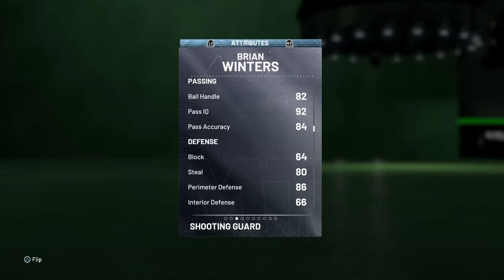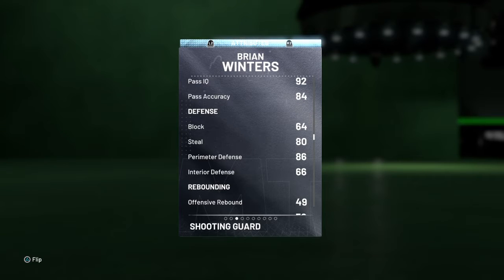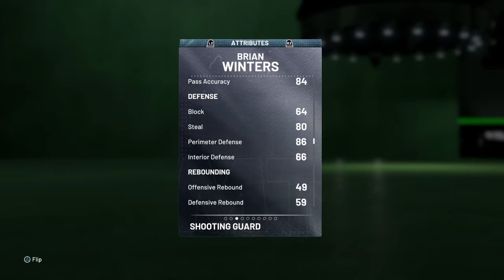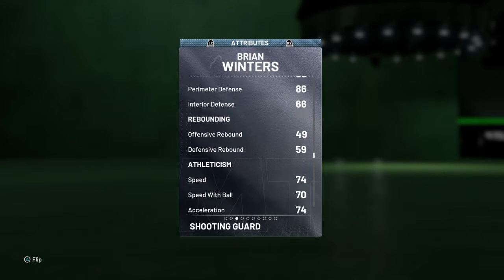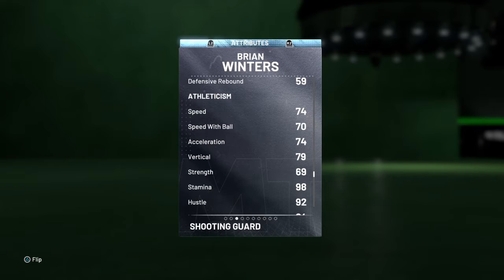Passing IQ and all that — the block and interior defense for a shooting guard isn't too bad. He's 6'4, not going to be blocking shots like that, but the ability is slightly there. We also got 80 steal which is pretty good and an 86 perimeter defense. The rebounding you don't really need too much, and the speed is 74 — I wish it was a little faster, maybe like 79.